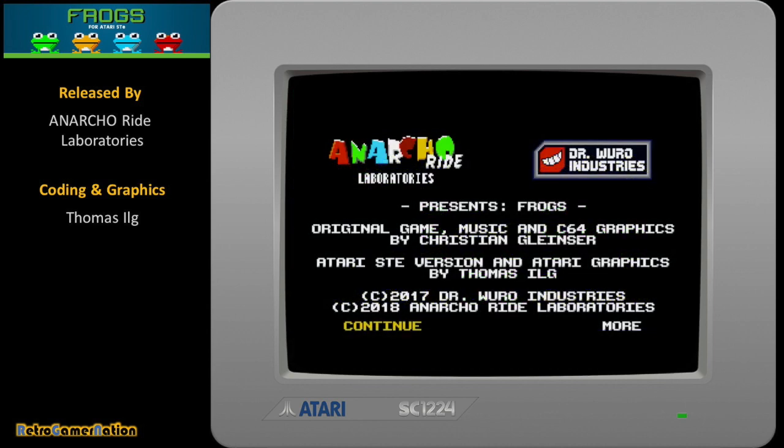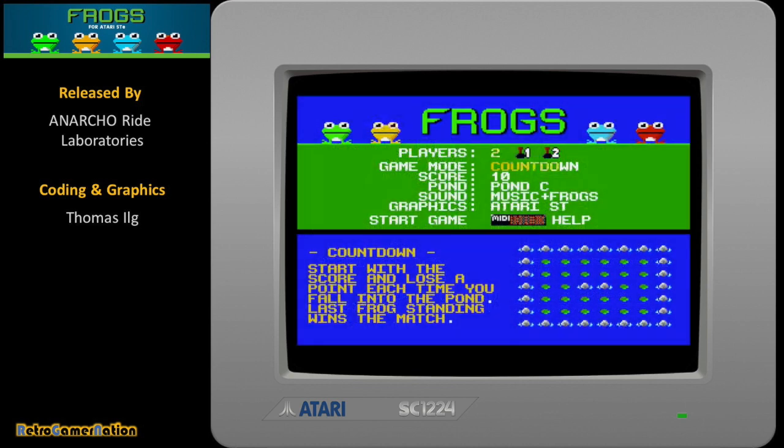Thomas Ilge from Anarko Ride Laboratories recently decided to port Frogs across to his favourite 80s personal computer system, the Atari ST. However, Thomas was never going to be just satisfied with doing a straight port and wanted to make sure that the ST version would introduce a few additional layers to its gameplay experience. The first and most obvious improvement to the Atari ST version over the C64 version is the addition of computer AI controlled frogs.